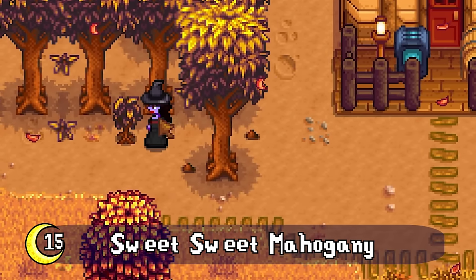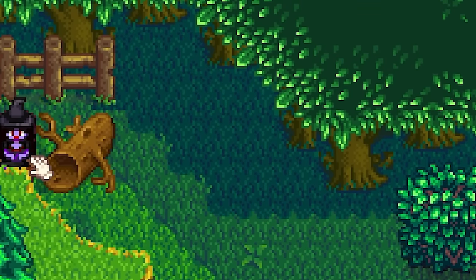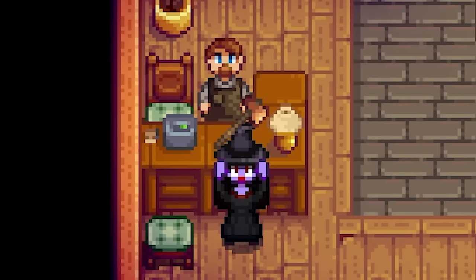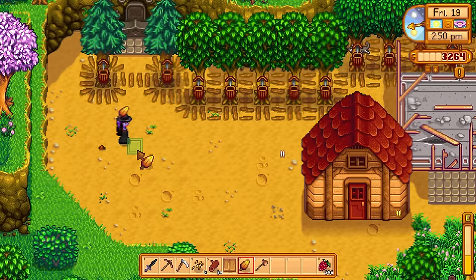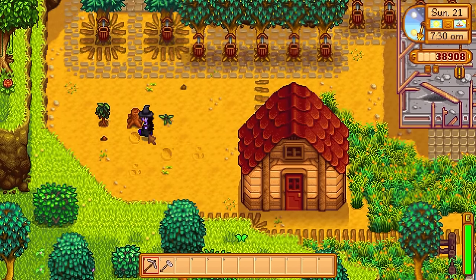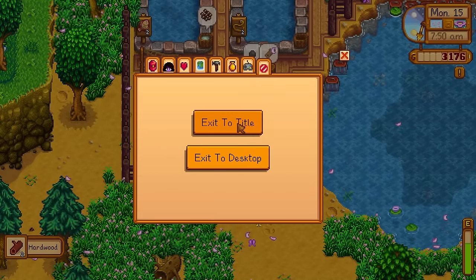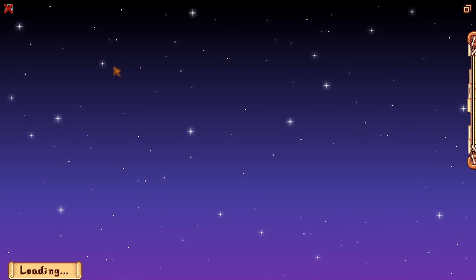Getting a good supply of hardwood early on is not easy, and getting to the Secret Woods for stumps usually requires a steel axe, which is not cheap. But just get your axe to copper and take out the stumps on your farm — there's a chance one of those stumps will give you a mahogany tree seed. Once planted, let the tree keep spreading its seed by not chopping it down or at least leaving the stump. To reliably get the seed, clear stumps first thing in the morning and if you don't get it, exit the day and try again.